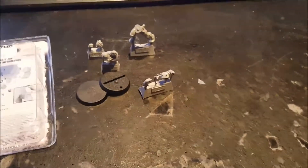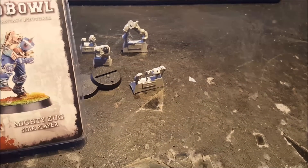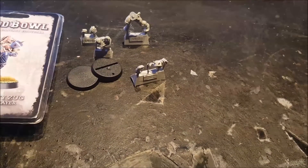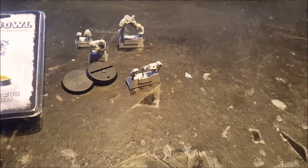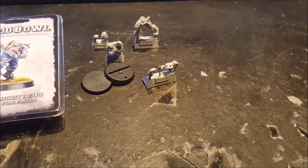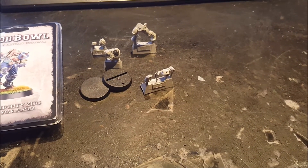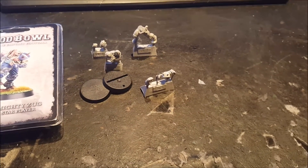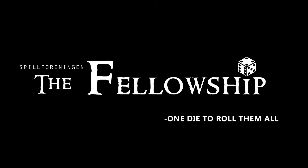That does it for this quick unboxing of the Mighty Zug star player from Forgeworld for the Blood Bowl game of fantasy football. I hope you join us next time for another unboxing of a Forgeworld or Games Workshop miniature. As always, please comment, like, share and subscribe. Do check out our Patreon page with the link below — you can support us there and get discounts from DeepCut Studios and various other sources. As always, support your hobby.